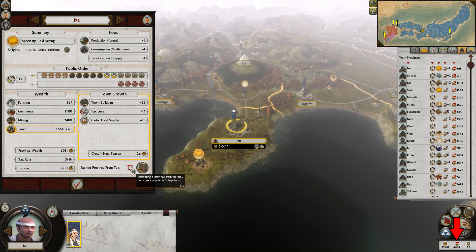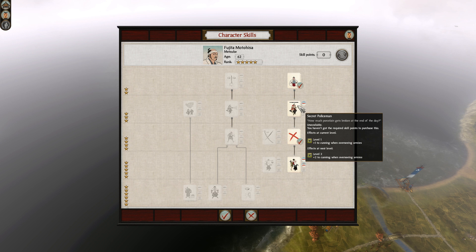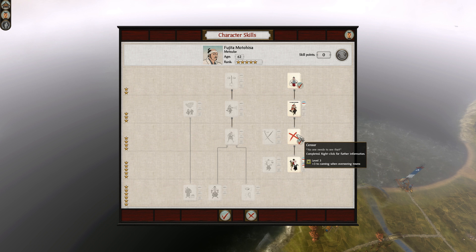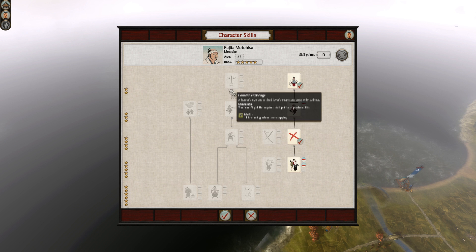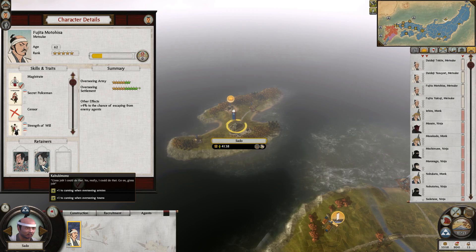There is a specific way I always rank up my Metsuke to maximize their efficiency. On the first rank you want to max out Magistrate. When they get to rank 3 you only spend 1 point in Secret Policeman and save the other points. The reason for that is so that when you get to rank 4 you can spend all 3 points in Censor right away. After that you can do whatever you want with the points you get from future ranks. Apprehending is always a good idea so that they can defend themselves in case enemy agents make it to the towns your Metsukes are in. Whenever you get a retainer, always prioritize overseeing towns over everything else. If that isn't available, go for either apprehending or a lower chance to be assassinated.